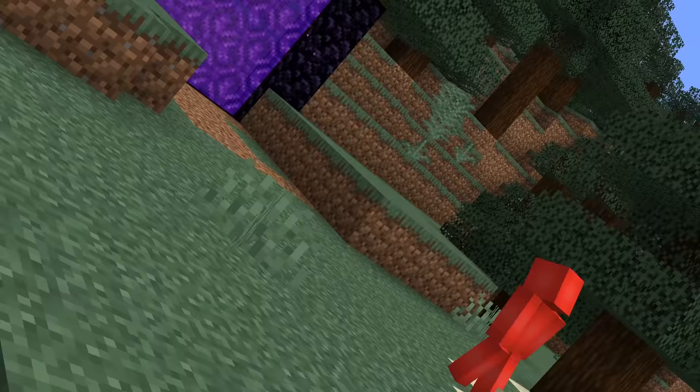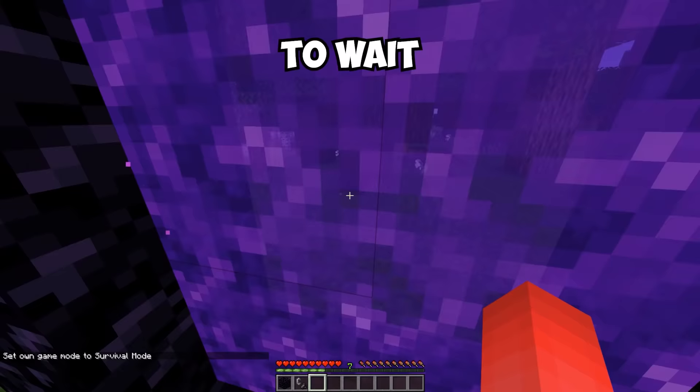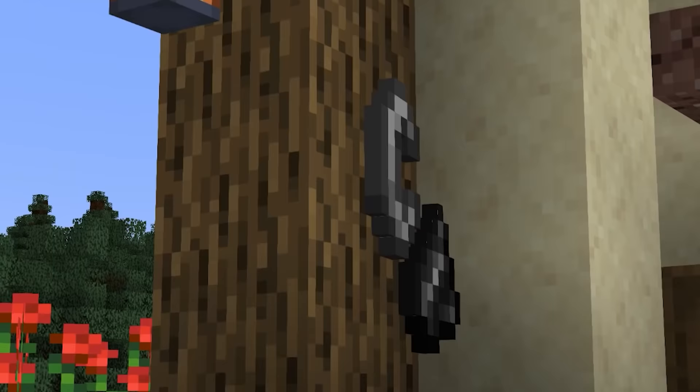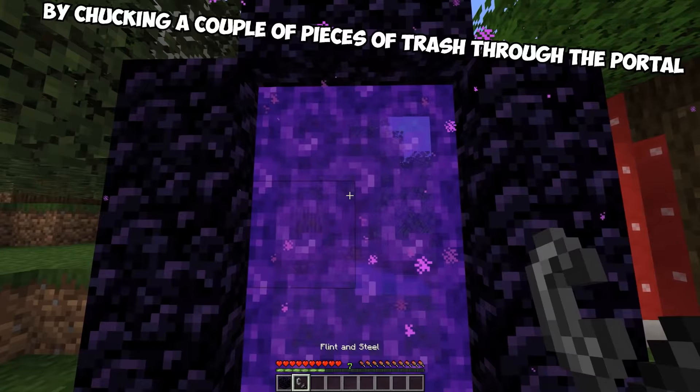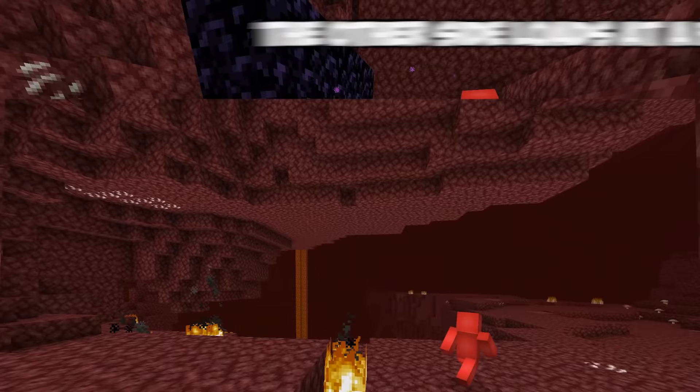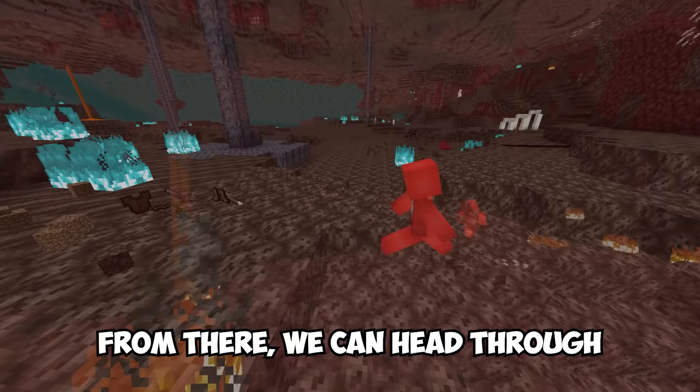Number twenty-four: picture this — you just lost a fight to piglins in the nether, and as you head back for your stuff, you're stuck waiting through the long portal loading animation. To prevent that stress, the answer is as simple as the dirt nearby. By chucking a couple of pieces of trash through the portal, you cause the other side to load faster, letting you grab your items before the piglins do.